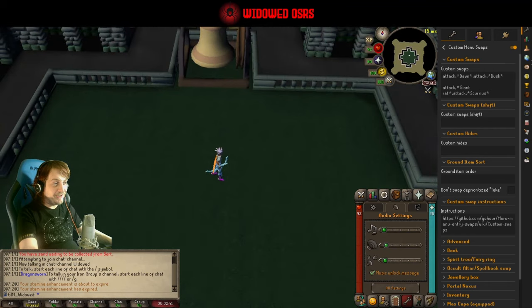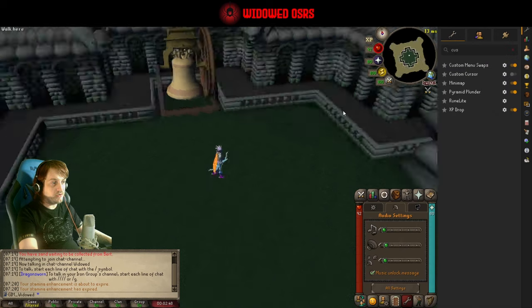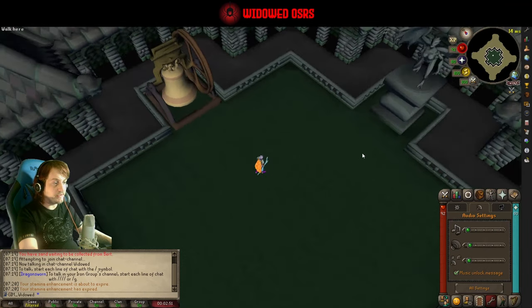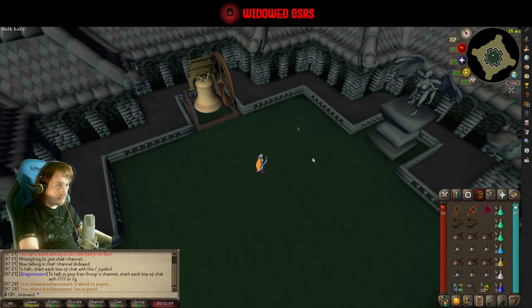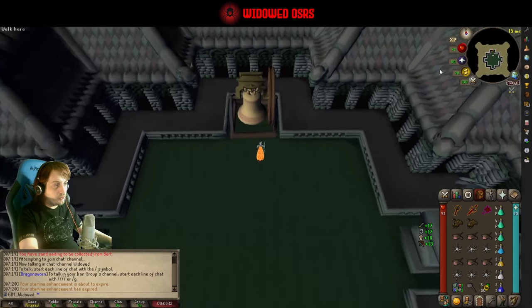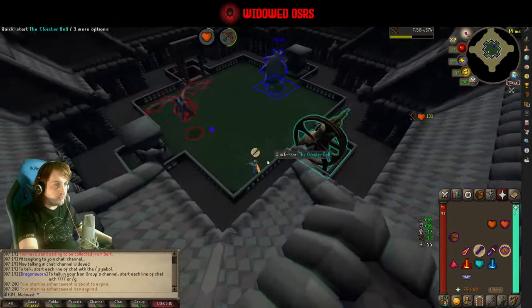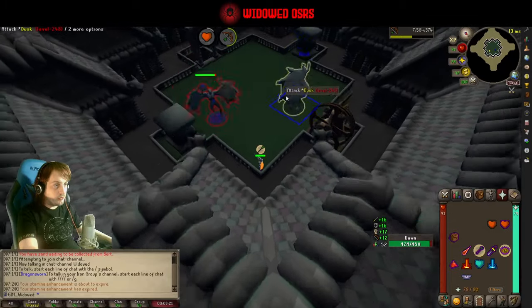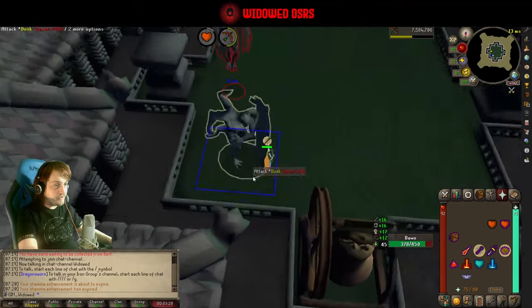If you put that line in, it will make sure that you always target Dawn over Dusk, which is what we want — because if Dawn is targetable, we can't hit Dusk anyway. And if she's not around, that's when we're hitting Dusk. We've got the full super combat spread out across the invent. We are starting on ranged, going to pray ranged and eagle eye at the start — rigor if you have it, of course. And we're going to start hitting Dawn. Dusk has his shield up. Always start on Dawn first. There are four phases to this fight.